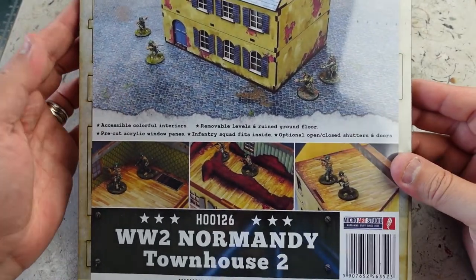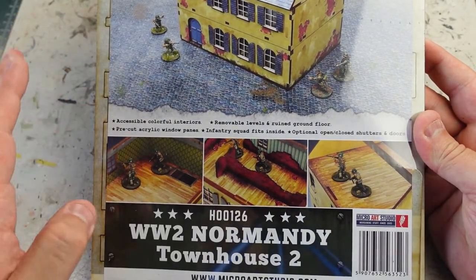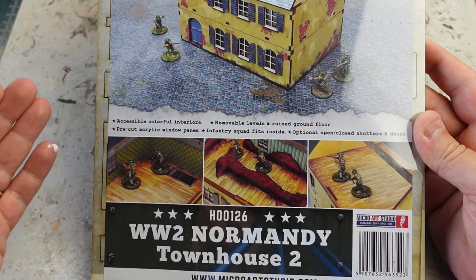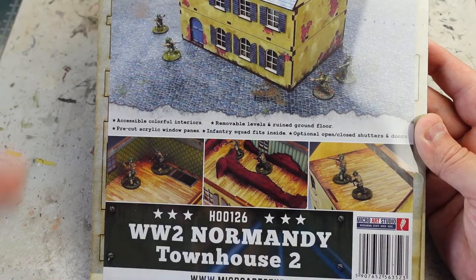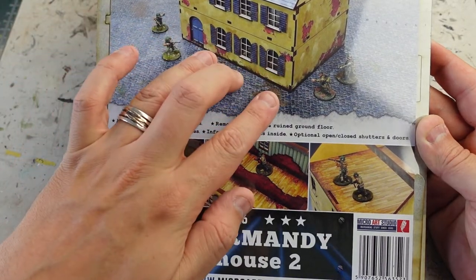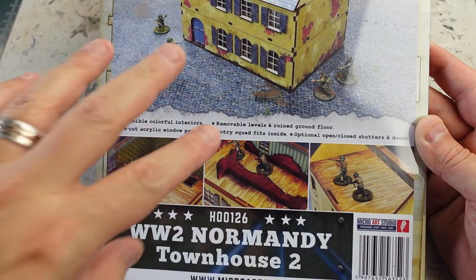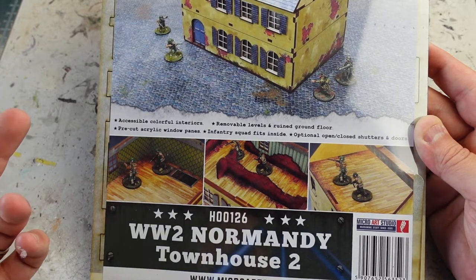Let's have a look at the goodies that MicroArt have sent through for us. Let's start big and work our way down — really is big — the Townhouse 2. This is quite a substantial piece of terrain, as you can see. One of the great things about this set is that they are pre-painted both inside and out. So when you're playing the interiors, these are fully painted interiors ready to roll. You can also remove the different layers so you can play through the building. And one of the things I find really fantastic is they've got acrylic window panels — rather than having a gaping hole or a little bit of coloured acrylic, these are very thin, very fine acrylic windows. And they look fantastic, to be honest.